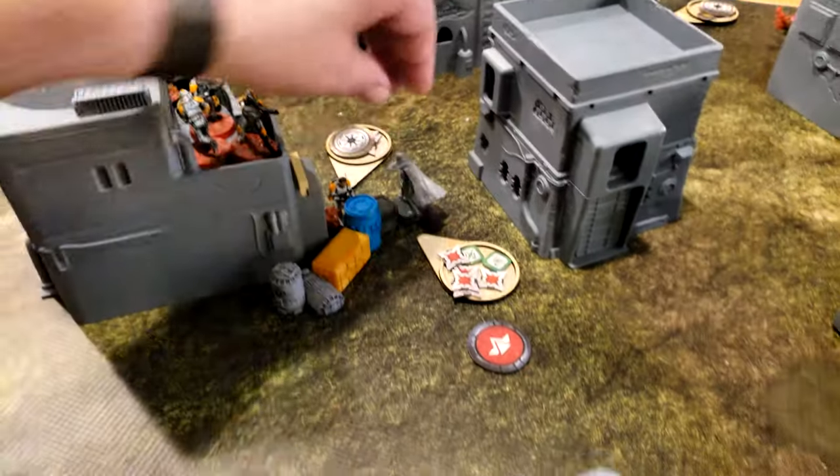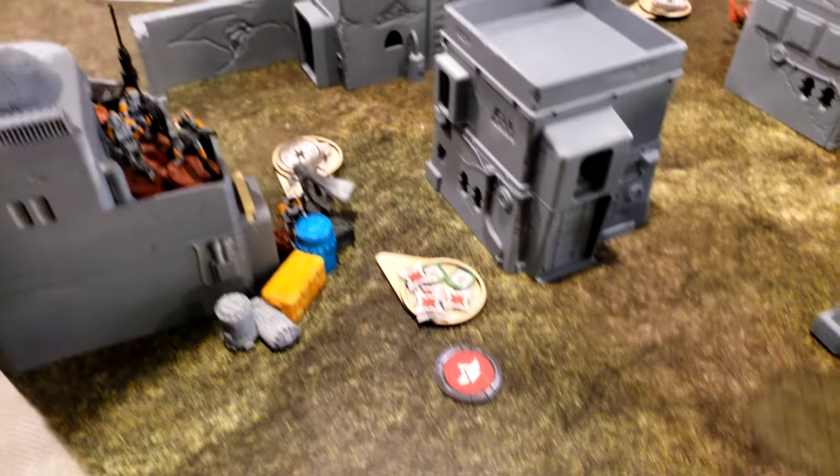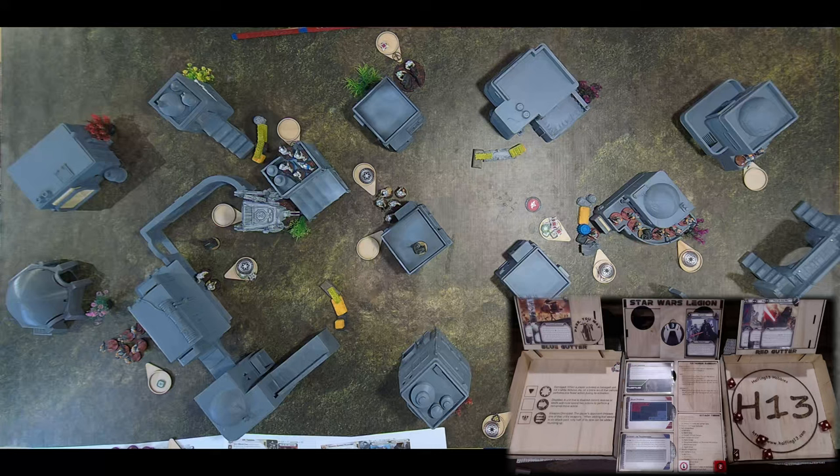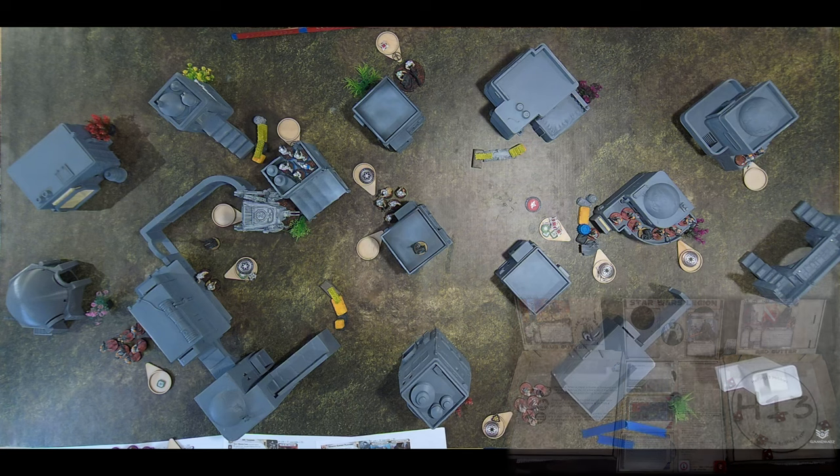Vader activates again, shuffles around the boxes and makes a melee attack against Cody — rolling six hits. Cody is dead.